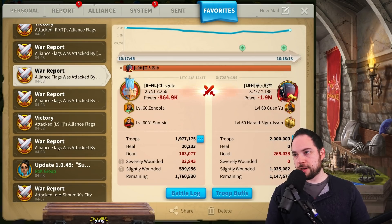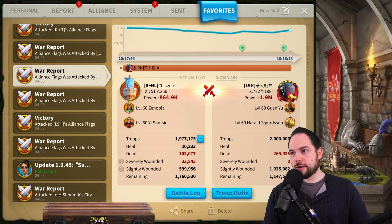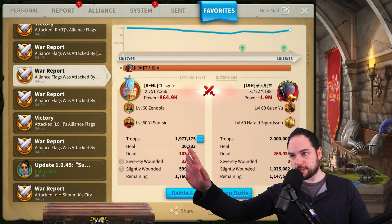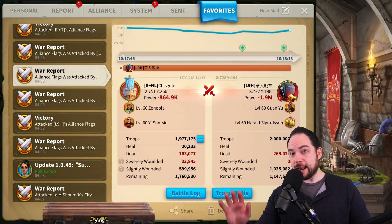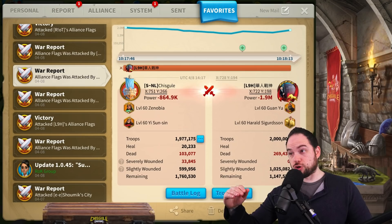103,000 dead for me, 269,000 dead for them. That's 865,000 power loss for the defenders and 1.9 million power loss for the attackers. And look, this is not like Chisgule has an amazing garrison thing — anybody garrisoning with Zenobia YSS was doing this. It's crazy.